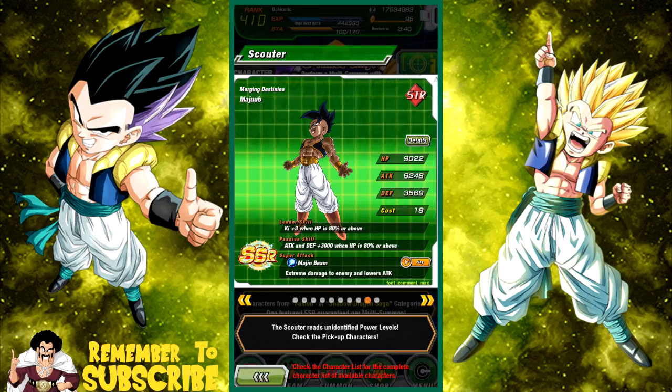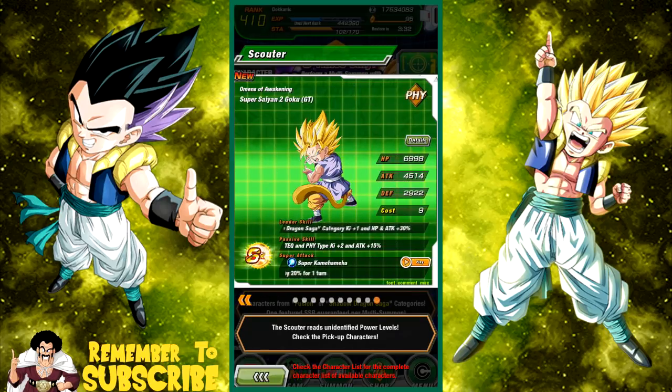Majuub — when he Dokkan awakens, he Dokkan awakens with an attack buff of like 10,000 or something like that. Still not a great unit, but good to have if you don't have any GT units. This SR is the one I was talking about — he is a category lead. This video is a little different from what I usually do, since I usually do a screen recording, but because I'm doing summons it's easier to have my phone open.